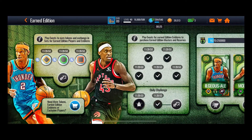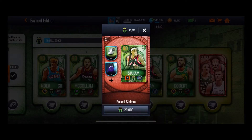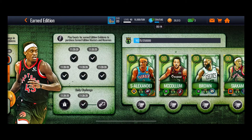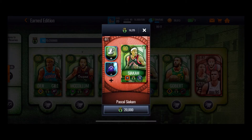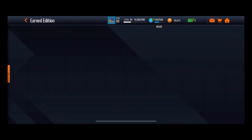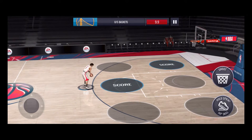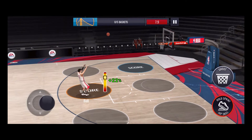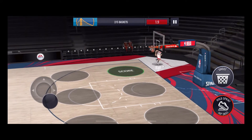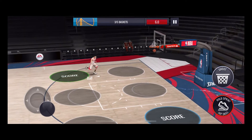We do have two weeks and six days left. We're gonna play some Earned Edition by the way, because we're trying to get more Earned Edition emblems to get Pascal Siakam. If I get him I'll make a video this time, I promise I won't be lazy. So we're just playing here some events.